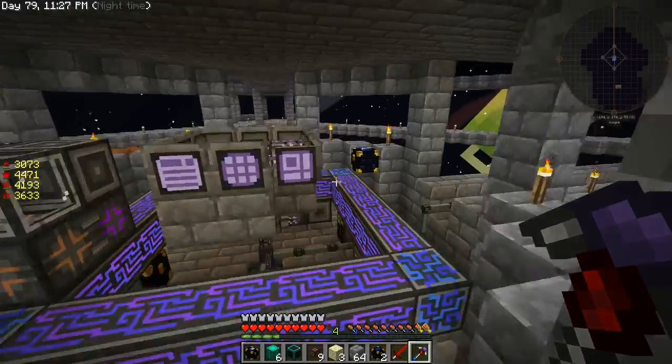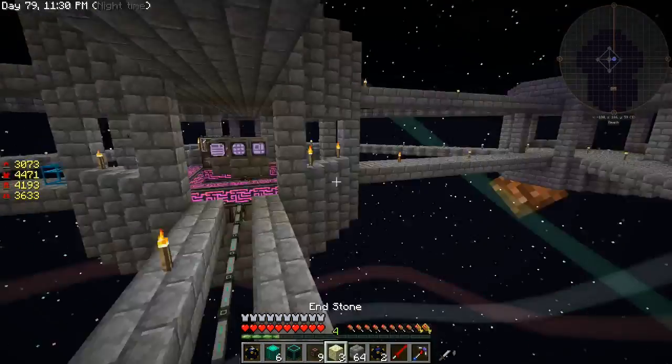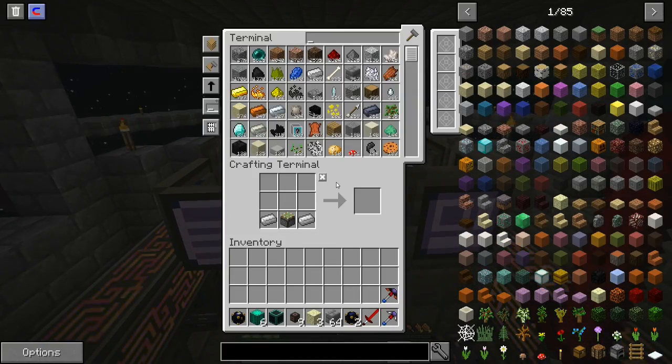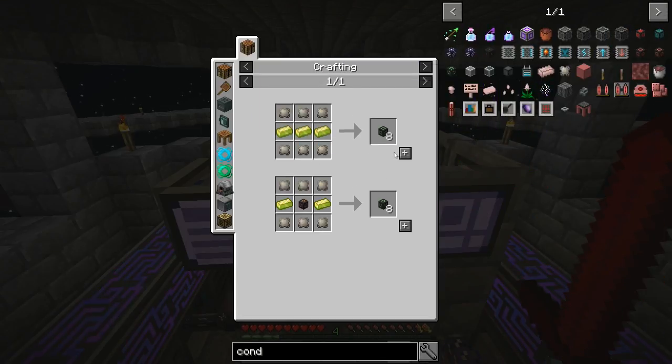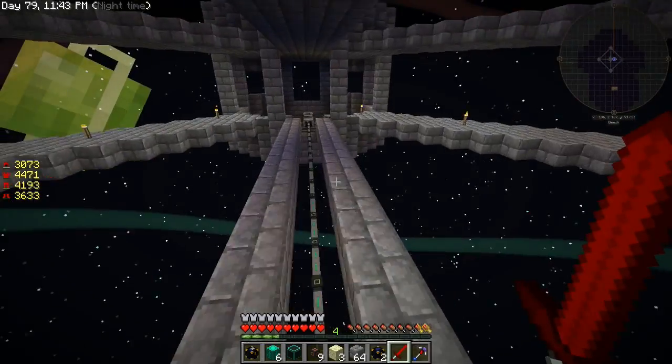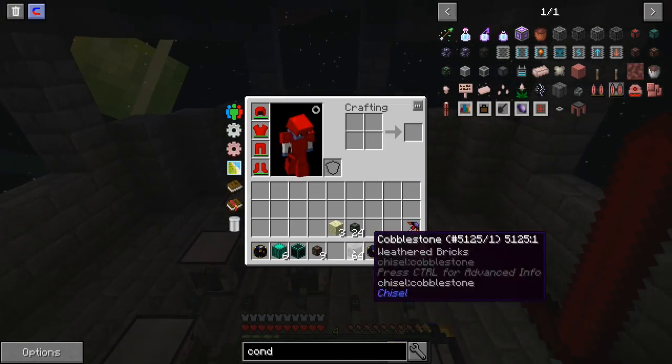The game plan here is I'm going to reset up the quarry. We're going to use even higher power conduit now and make this thing blaze out of its mind fast.